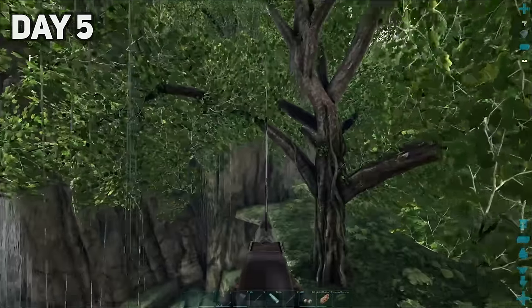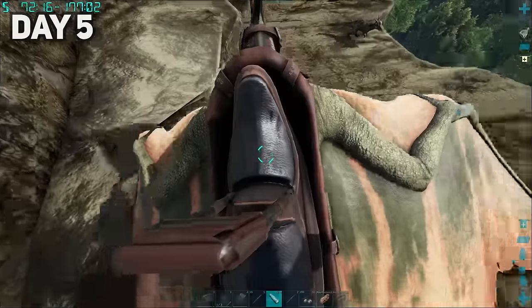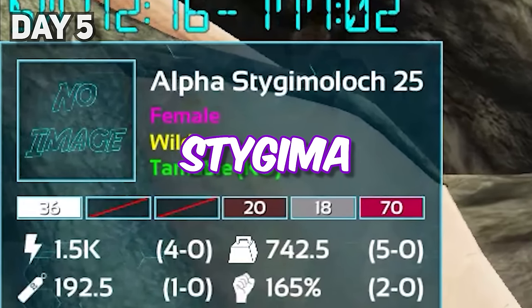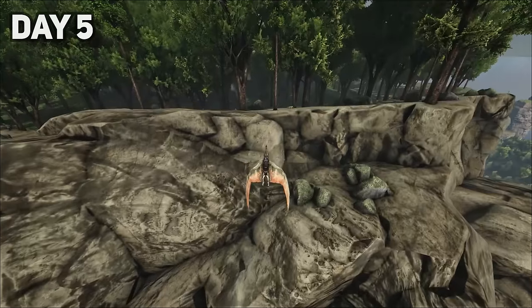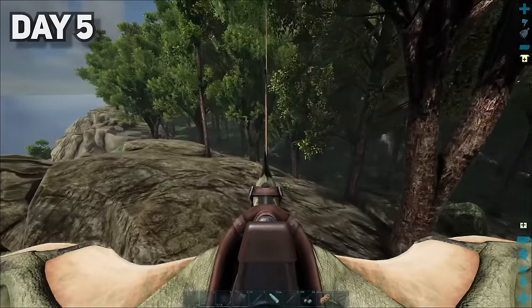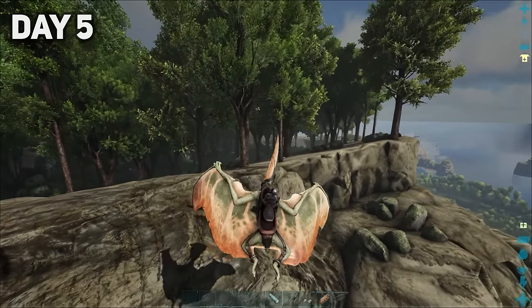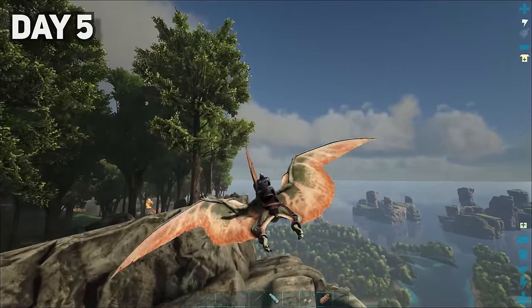Now that I was on a flyer, I could explore the island much quicker. Bird and I kept flying up till we found a pair of Stigimoloch, and Bird slaughtered both of them. We carried on flying up the mountain until we had our first encounter with a demonic creature. Harnessing its powers would give us a great fighting chance against the pirates. However, we still had to climb many more dinosaur tiers before even thinking about taming one.